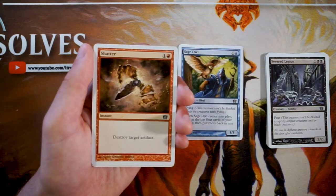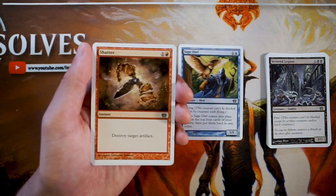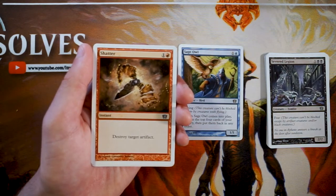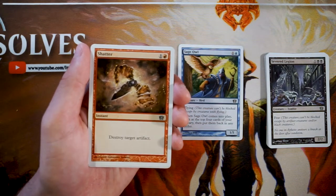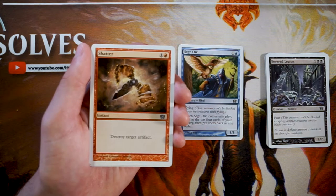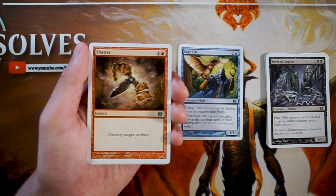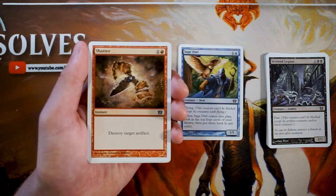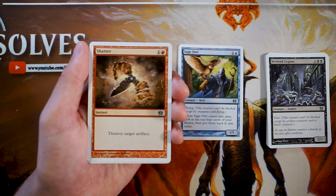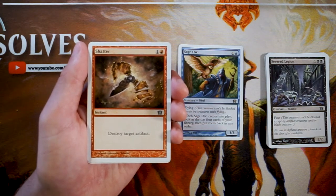Shatter is a classic instant for one and a red — destroy target artifact. This is a card you'd only want in the sideboard, not mainboard. This is not an artifact-focused set, so it's not mainboardable. But you do want access to it if you're in red, for destroying artifacts and enchantments in the sideboard. If you're in red, take it; if you're not already in red, don't take this as a reason to be.